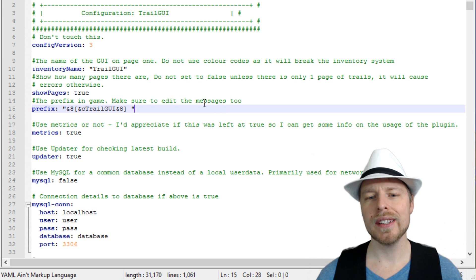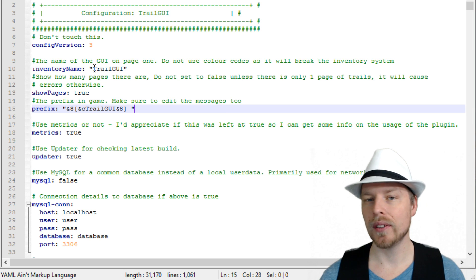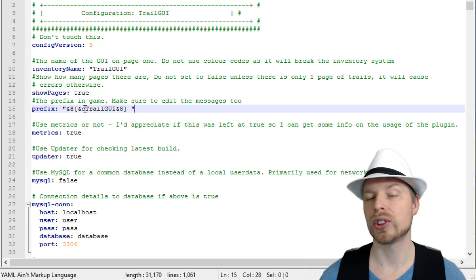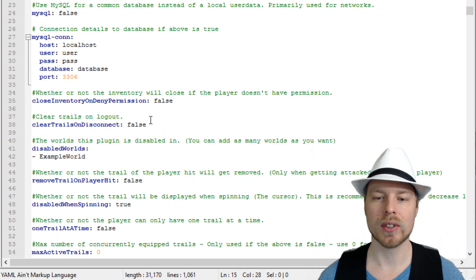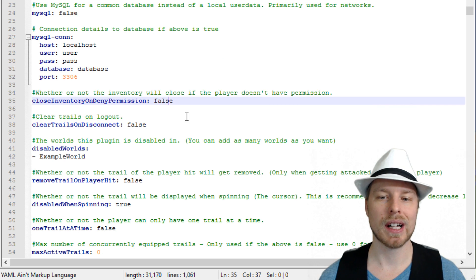Let's take a look at the config and wrap this up. In the config you can change the name of the inventory, which is really nice. You can also change the prefix to your own color scheme or name. You can clear trails on disconnect and clear inventory on deny permission.